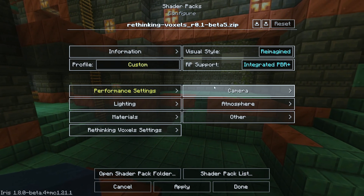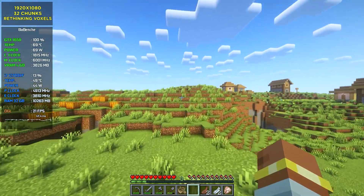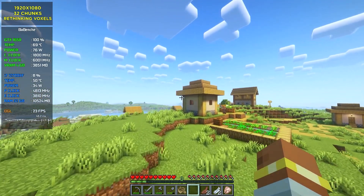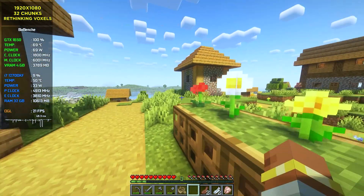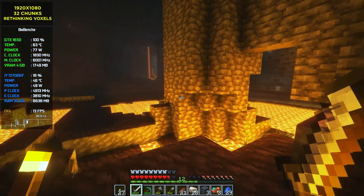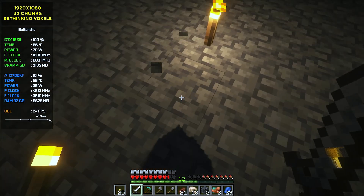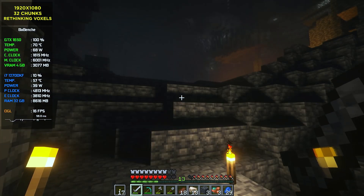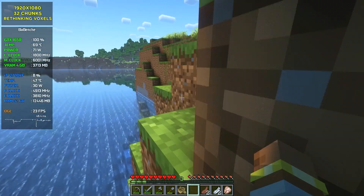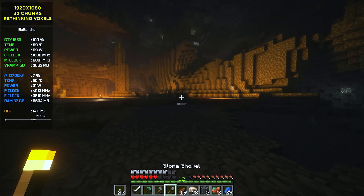Rethinking Voxels — the most interesting shaders. It's an edited version of Complementary shaders following the same visual style, but it also has colored light with ray-traced shadows and more. It's the most performance-hurting shader in Minecraft. The daytime difference vs Complementary isn't that visible, but you need to go into a cave to see all the incredible features. Every block casts sharp shadows, even the player character — though it's not working on mobs. Lighting isn't ideal in all situations because light doesn't bounce enough, leading to unlit areas.